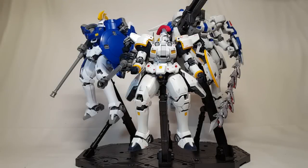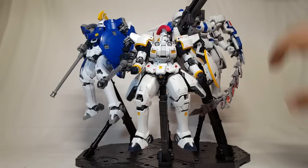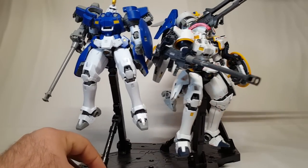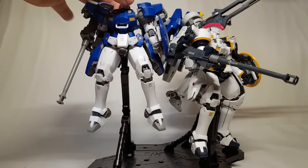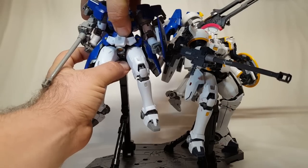Now we're going to do something slightly different this time around because it's easier to show it this way. This is my Tallgeese display - you get Tallgeese One, Two, and Three right there. I wanted to show it off because it just looks cool; all three of them just needed to go together. We're not going to look at Tallgeese Three today - we are just going to take a look at the Two - but I like showing off how I display these guys. All the Tallgeese are essentially the same so they get similar stances. I'll go ahead and pull the Tallgeese Two off the stand.